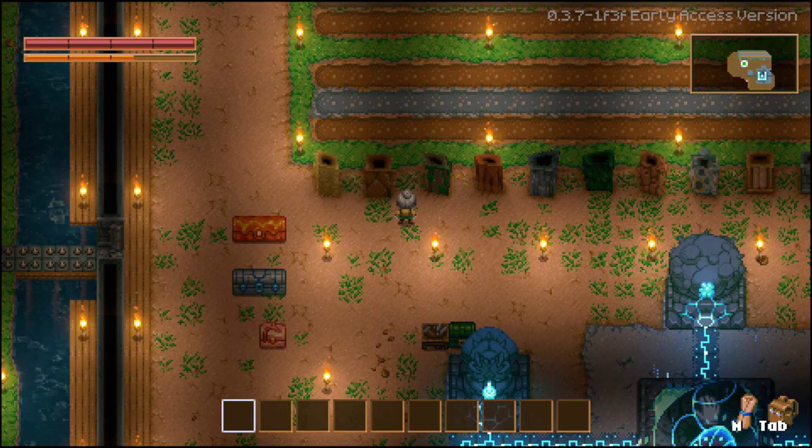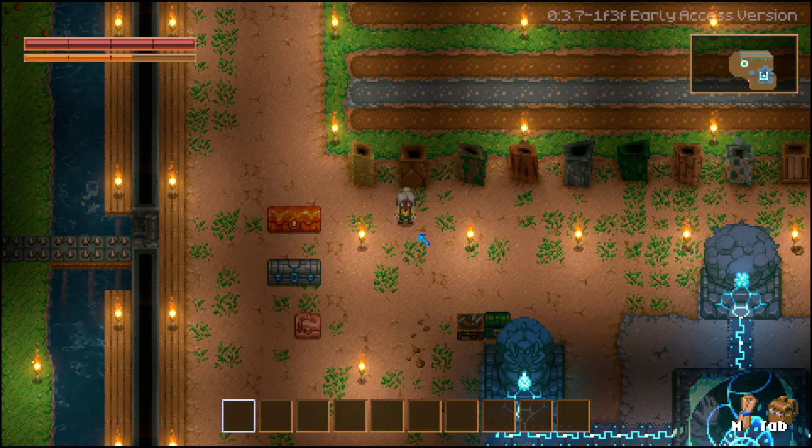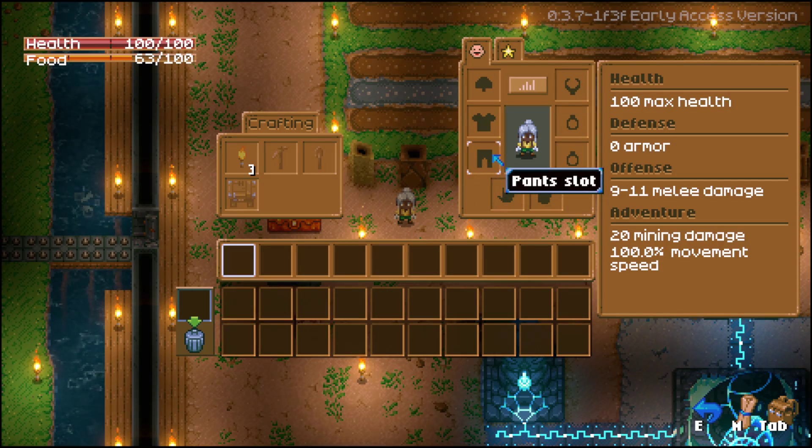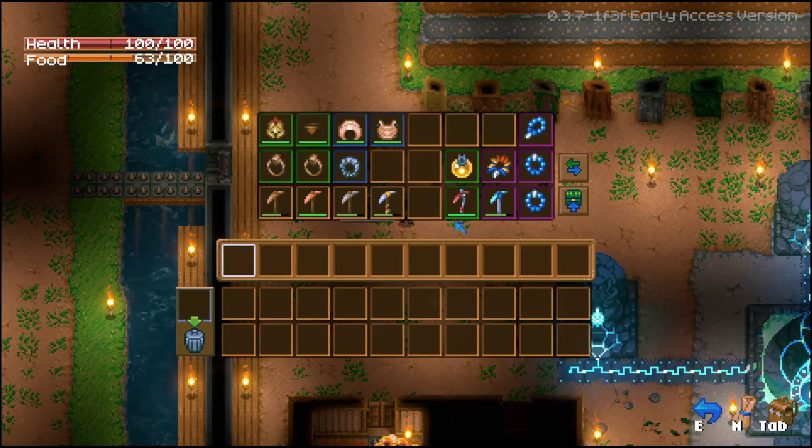Before I share the numbers, let's talk about how to get mining damage. You can get mining damage through equipment and gears — pickaxe, mining rings, offhand items, and armors all give mining damage. I've prepared a box with everything in the game related to equipment you can equip that gives mining damage or mining damage increase.